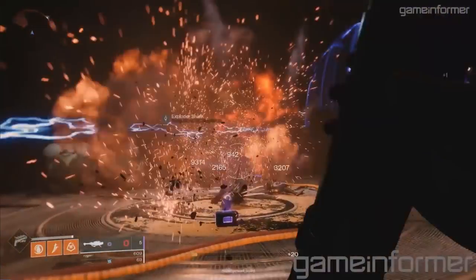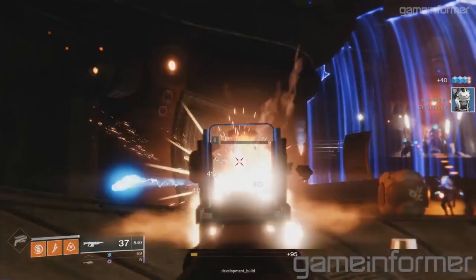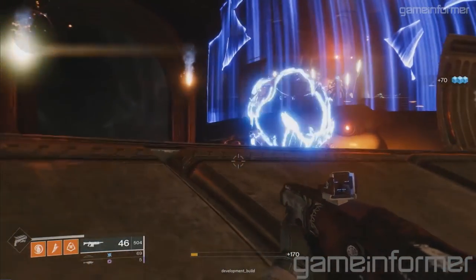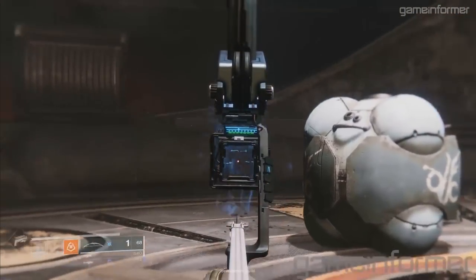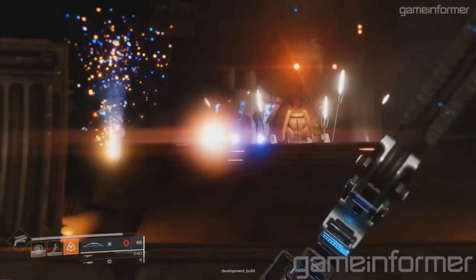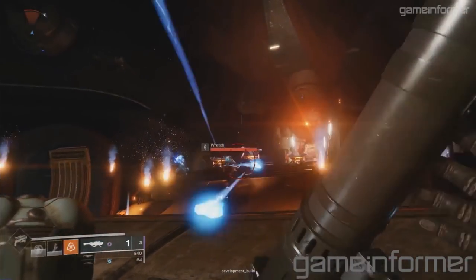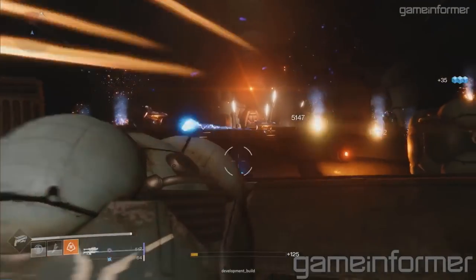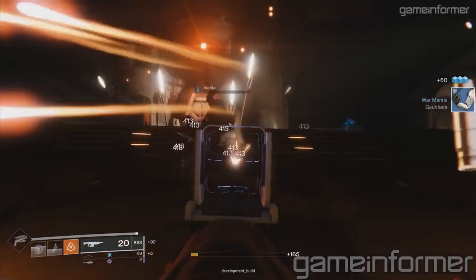Whenever I mention a top tier support class in Destiny 2 currently, I think of the Coda Protector tree on the Titan Sentinel class. As far as the best synergy subclass, I would say Bottom Tree Voidwalker with Devourer — everything that goes hand in hand with it is such a good synergy tree. In terms of lethality, I'm going to pick Hammers. I think Hammers is the most lethal super in the game, though it really depends on the user.